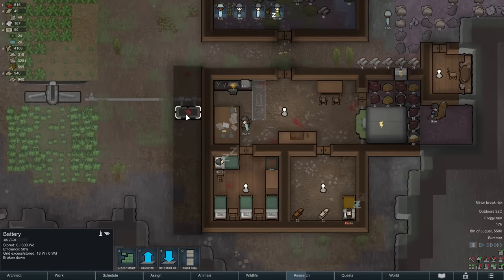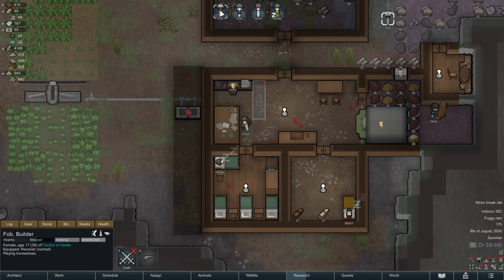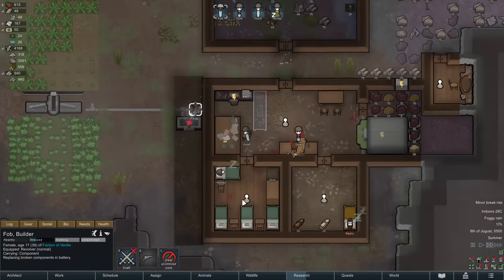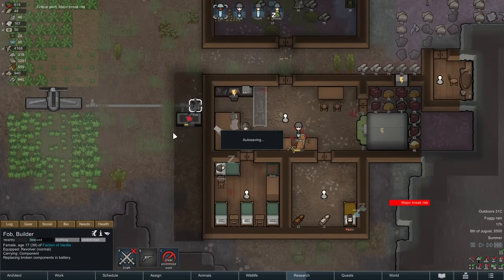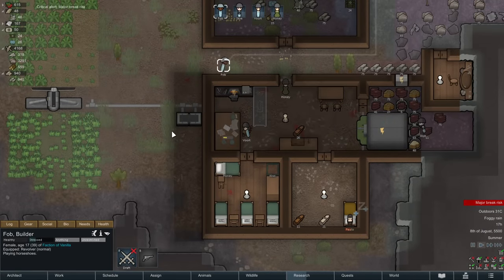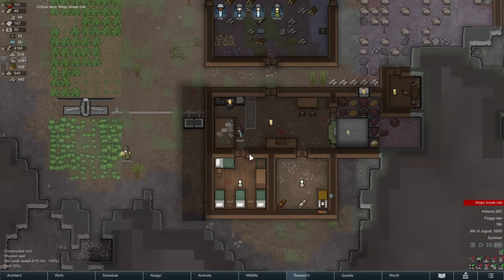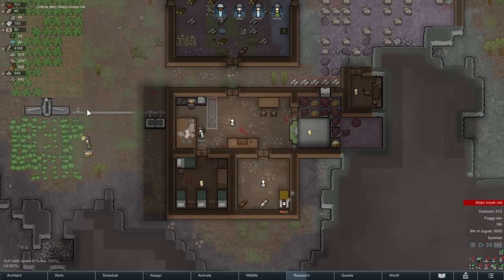This battery broke down. In RimWorld, from time to time anything electronic will occasionally randomly break down. Your builder will have to come over and replace the broken component. This will consume one of our components, which is very annoying. But we clearly need this battery to be operational. Unfortunately the wind's not blowing very much right now, so we're still going to have these power brownouts. Hopefully we can get a nice breeze soon.